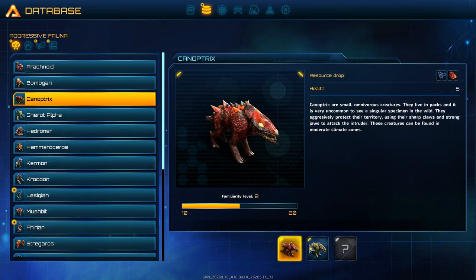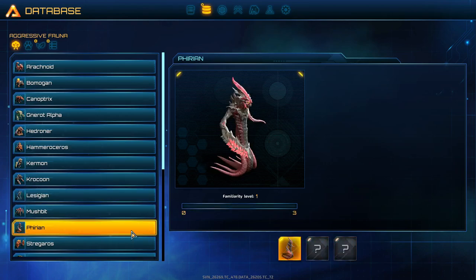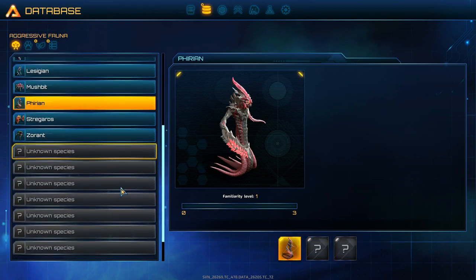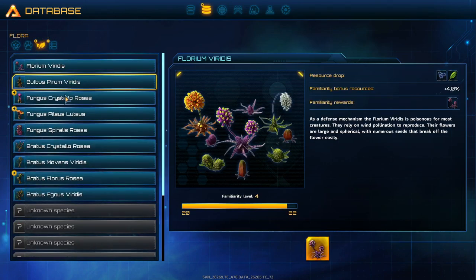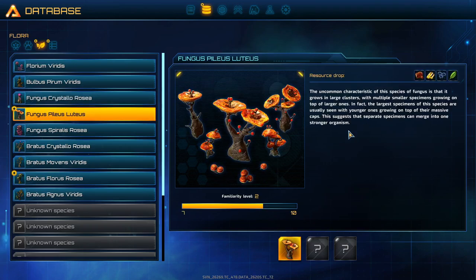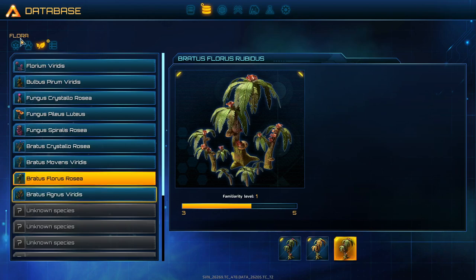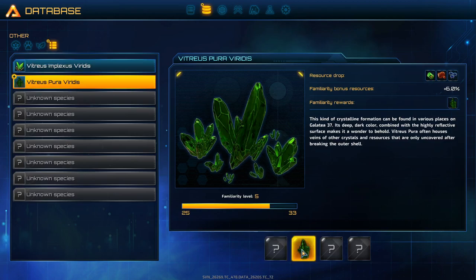We have a canoptrix, a lycidian, a lyrian. We have pyleus luteus giving ironium, palladium, and carbonium - that's quite nice. Then we have bratus flous osea, bratus flous luteus, and rubidus, but they don't give us anything.